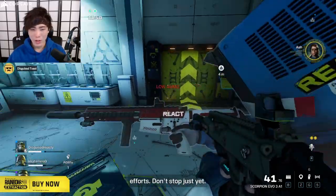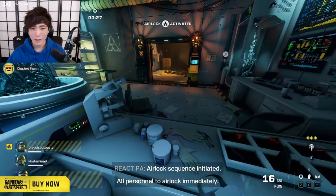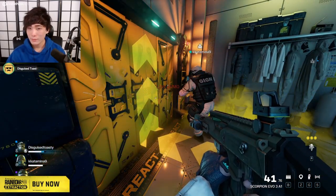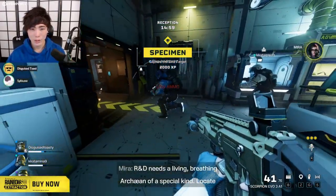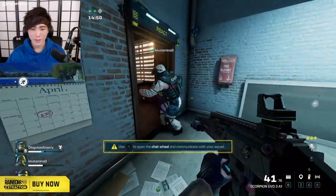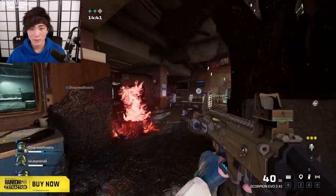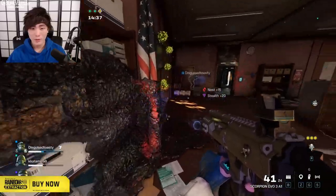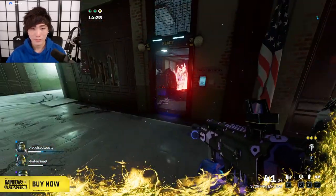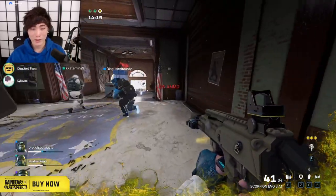I'm kind of low on ammo. Can you shoot the spore off me? I don't see a spore on you, but I got you buddy. You can use the chat wheel to communicate with the squad. Getting a little better at controlling the recoil — not great, but better. Capture the elite target — I'm sure we'll be able to tell what the elite target is.